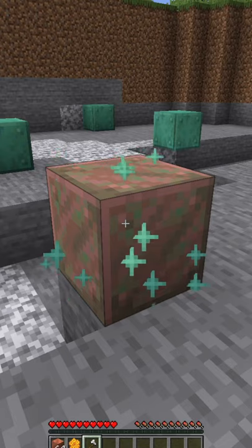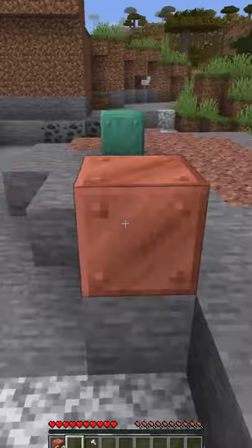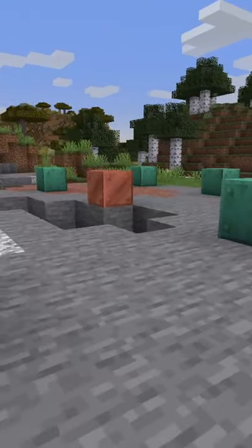If you get tired of the green color, you can scrape it off with an axe, and with a honeycomb you stop the entire oxidation process. That's the official term for copper aging by the way — oxidation.